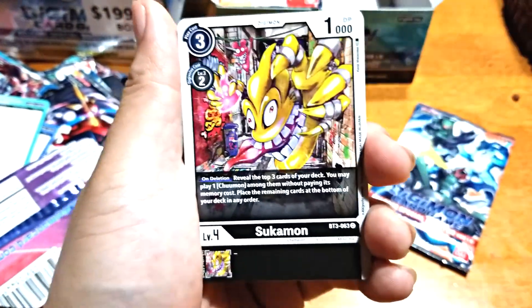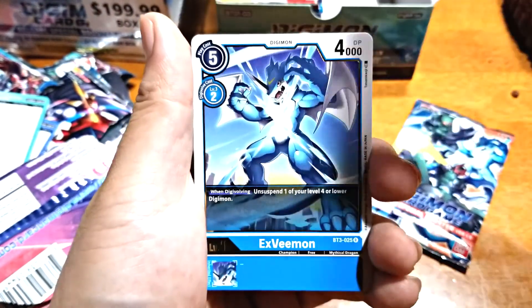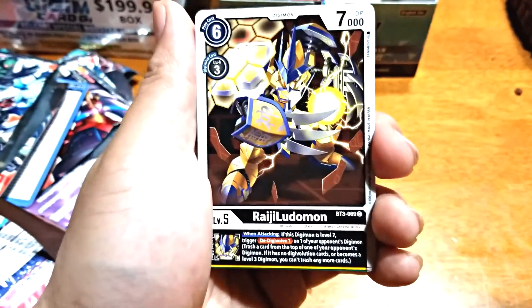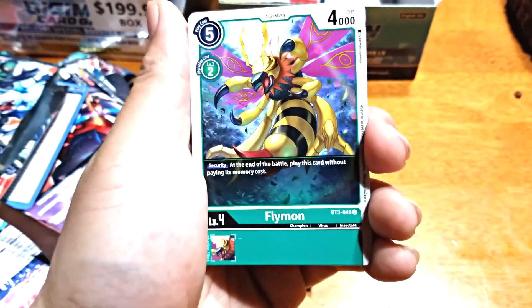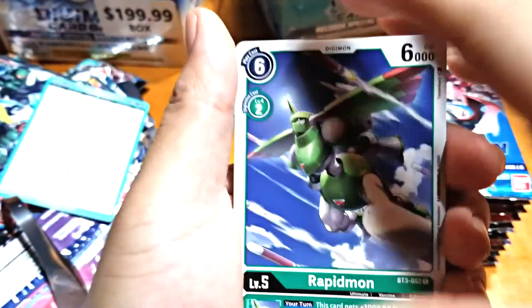GeoGreymon, Clockmon, Plasma Strike, Goldmamon, Ray Victory, Upamon, Salamon, XV, Cross Face, Freezer Ice Wolf Fight. Blossom, Magna Angemon, Gottomon, Volcanic Flare, Angemon. Yeah, it's kind of weird that he's blue. Valkyriemon, Paildramon — I think he might go up in price. I'm surprised he's not like ten dollars because he's really good.